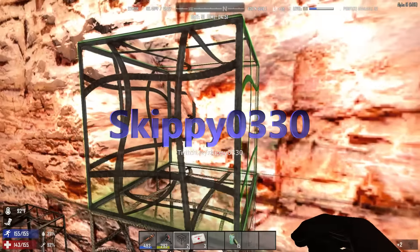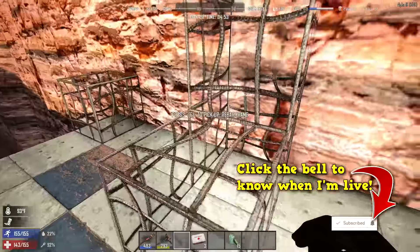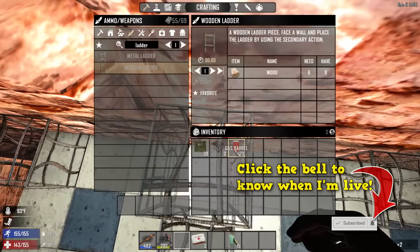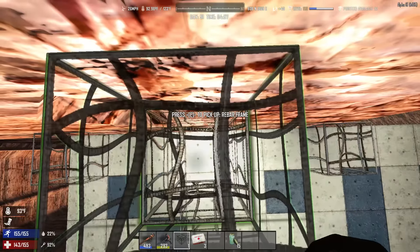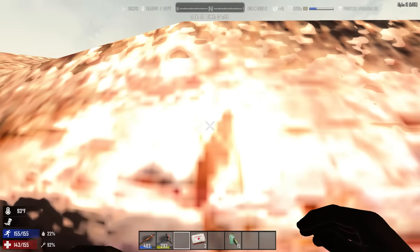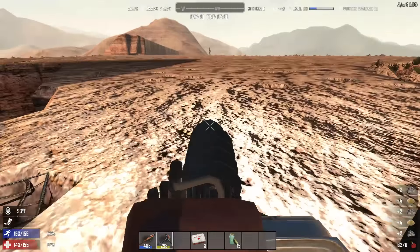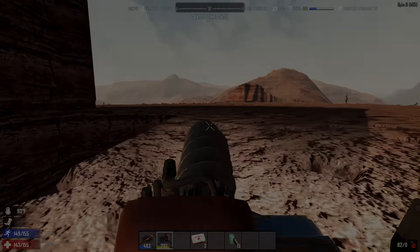Hey survivors, welcome back to another update video on 7 Days to Die on PC. We're looking at Alpha 15.1 and today, Saturday, it is an experimental branch. So you actually have to opt in to get this, but remember, if you do opt in, you won't be able to get on those servers that aren't running the update yet. I personally won't be running the update on my server until it comes out in full fashion.